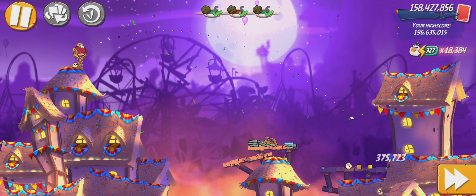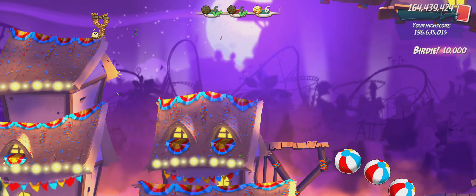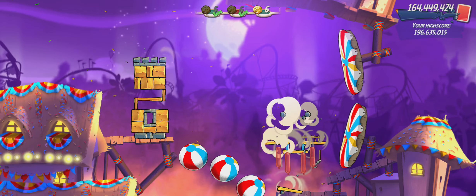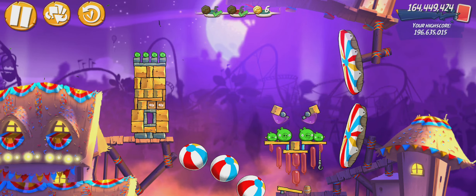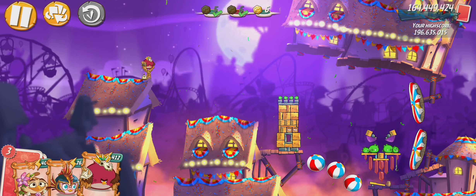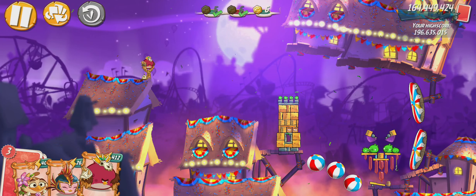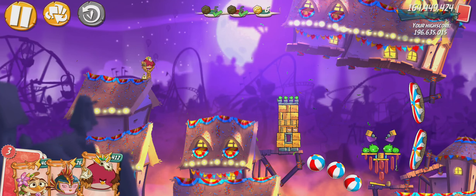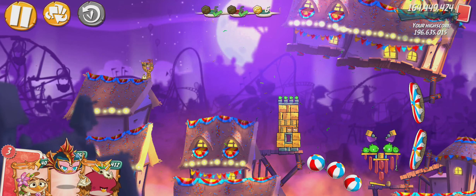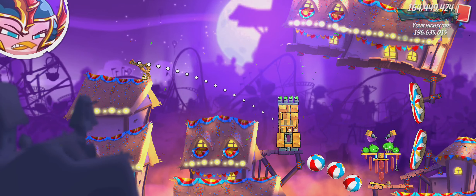Good old Toucan Sam back there. He's been a good bird in some of them rooms. I'm going to have to put a few pounds on him. Old bomb be a good one right here now. We could head about right in there and push them blocks over that way. I believe we can get this.